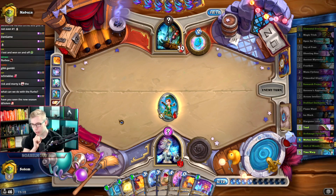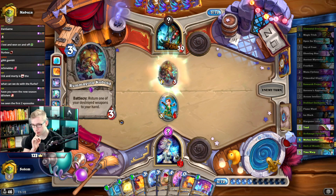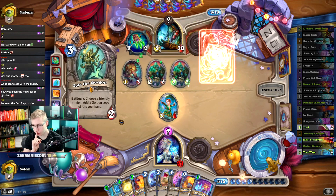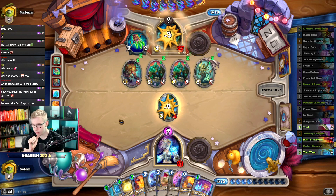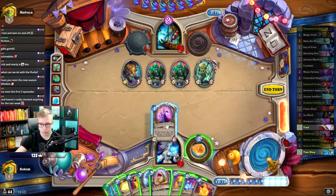We play Vargoth, Dracari, Time Warp. The next thing that happens: we get two extra turns. Extra turn number one — we play Molten Reflection on Vargoth two times. Extra turn number two — we play this thing and win the game.